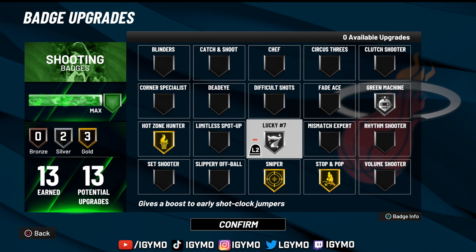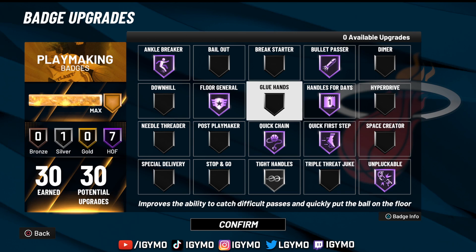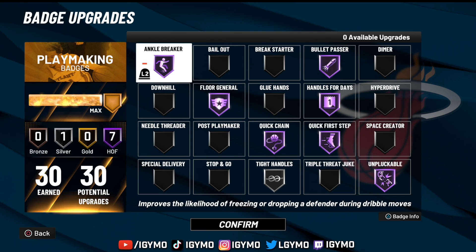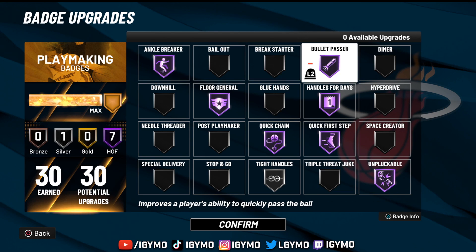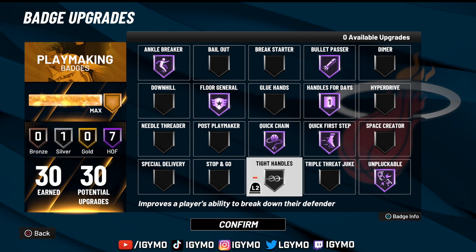For the ones and twos court, Lucky Seven is pretty good — not good enough for gold but good enough to slap on silver. For playmaking badges on the twos and threes court, I put on Ankle Breaker because I have Play Take and I like to get clips. If you don't have Play Take, put on Tight Handles instead. Then Bullet Passer, Floor General — both self-explanatory — Handles for Days, Quick First Step, Quick Chain, Unplugable, all self-explanatory. Tight Handles is on silver because I'm not really a play shot, so it's not as effective for me.